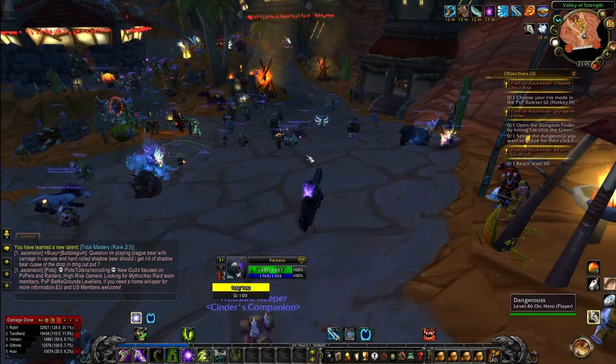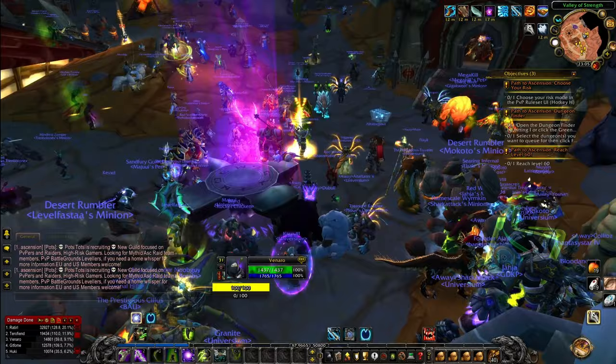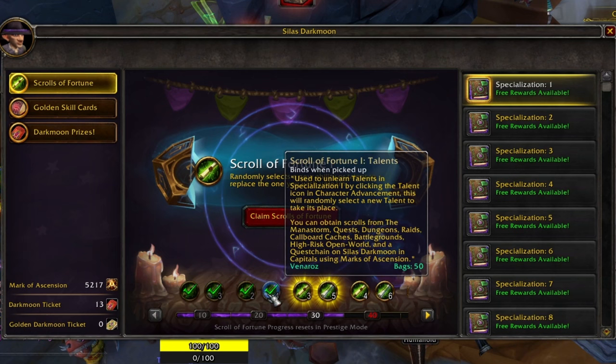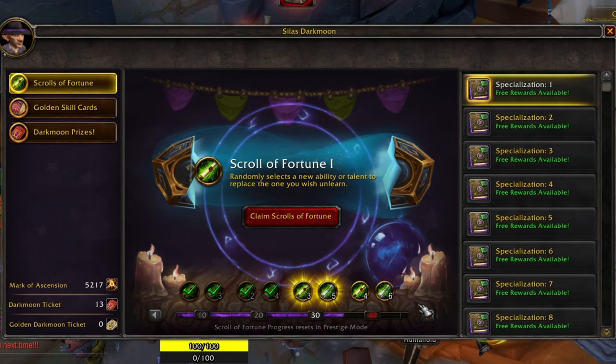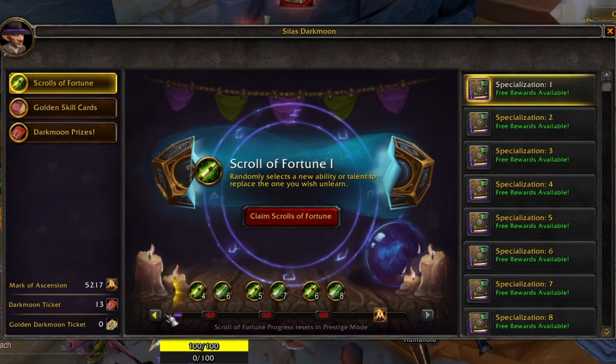There's a special NPC in the main city — the Silas — where you can collect Scrolls of Fortune every 10 levels. I've already collected my rewards from level 10 and 20. At level 30 you get three skill scrolls and five talents; at level 40, four skills and six talents; at level 50, five skills and seven talents, and so on.